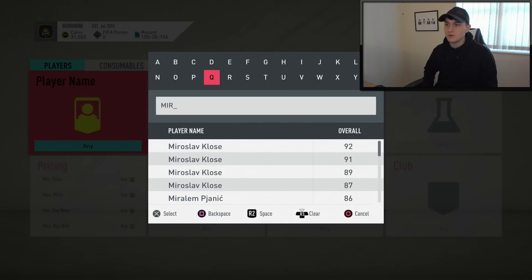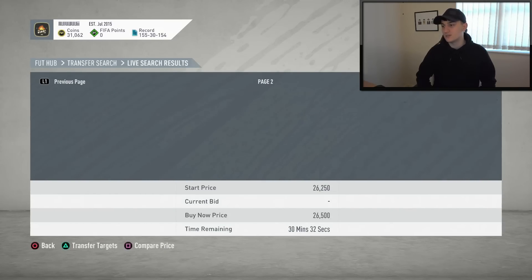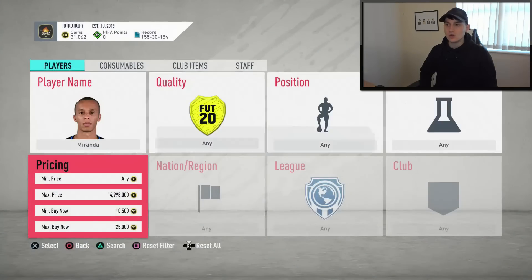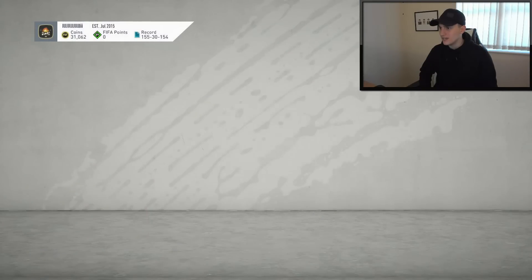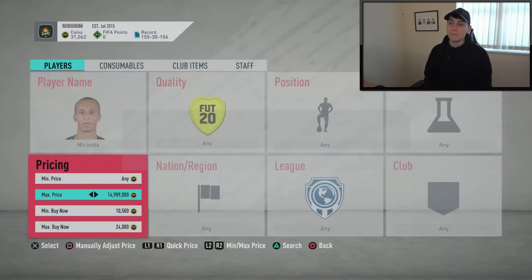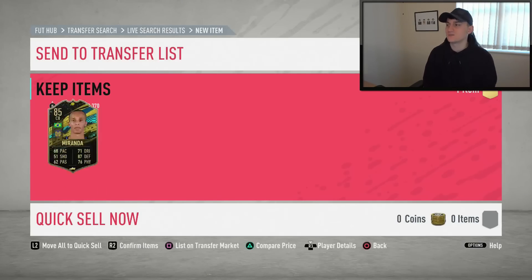Don't forget you can do this with Miranda as well. Please get them cheaper than the minimum buy now because then you've got no chance of losing coins. He's going for nearly 27,000 coins right now, which is quite high considering you can get an inform for pretty much the same price. Come through, do some sniping at a couple thousand coins less - you can be a bit more cheeky with special cards. Minimum price right now looks like 26k. We put this down a couple thousand - going for 24,000 coins. We've got one there at 24,000 coins, so we're going to chuck this one over to the transfer list and keep it there.